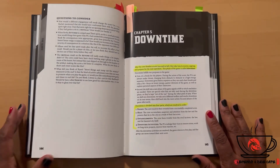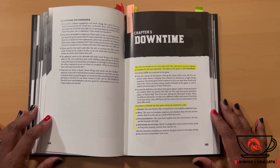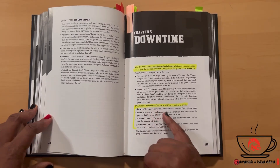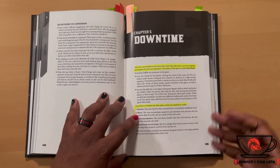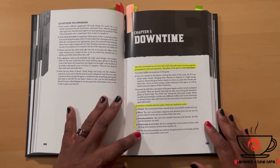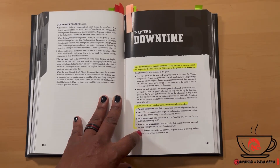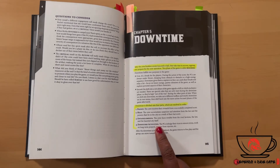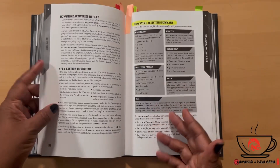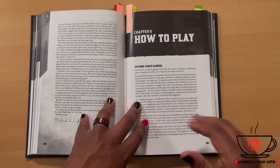Chapter five covers Downtime. After the crew finishes a score — succeed or fail — they take time to recover, recoup, and prepare for the next operation. Downtime is divided into four parts resolved in order: Payoff, Heat, Entanglements, and Downtime Activities. During downtime the PCs indulge their vices to remove stress, work on long-term projects, and recover from injuries. I can see how using your vices to heal would make for an interesting story.